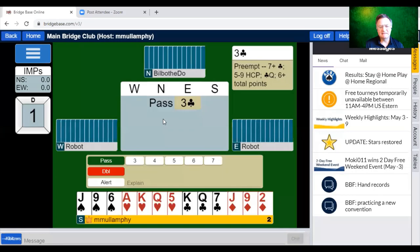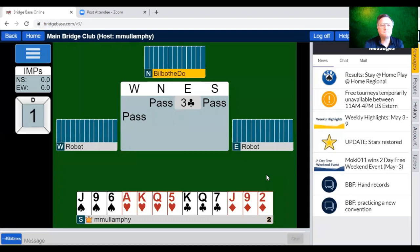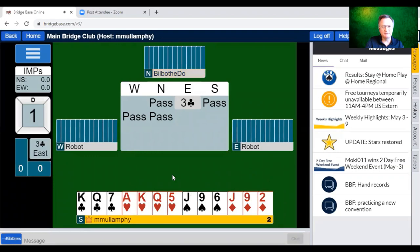I can see probably four tricks in my hand, leaving one trick needed from partner. But if I bid three no trump I can't see enough tricks. This is a good defensive hand rather than an offensive hand — that's a great comment. The problem with double is it's a takeout double and partner is going to bid. With partner being a passed hand, I think we'll pass. We've landed in three clubs.